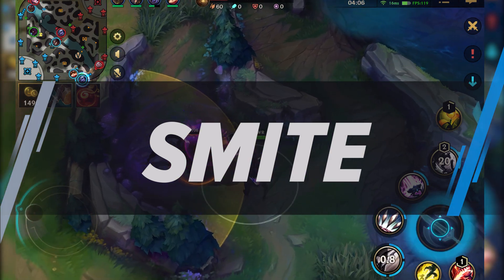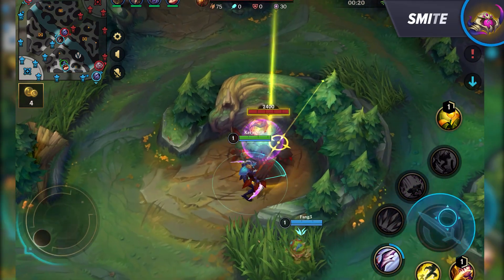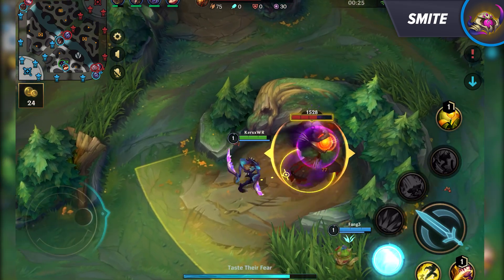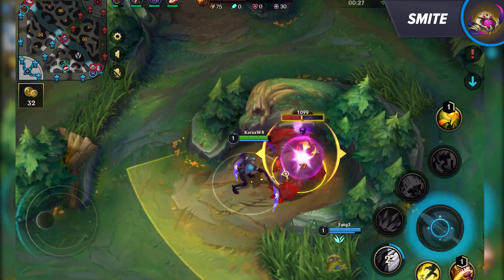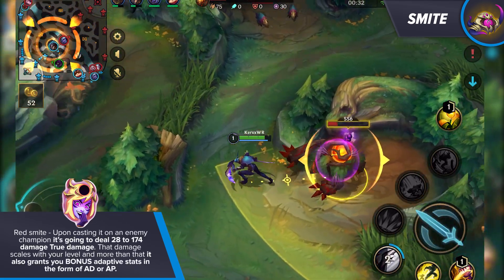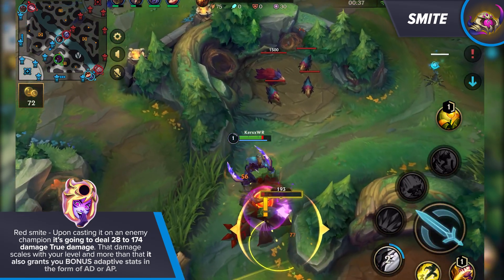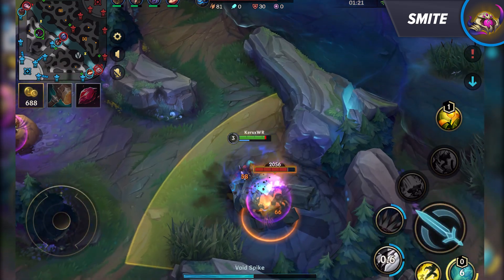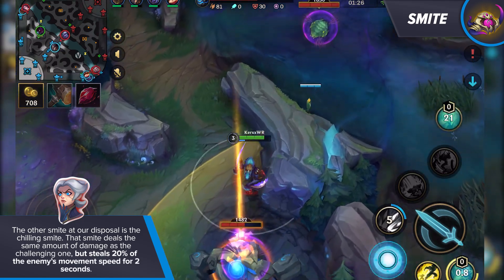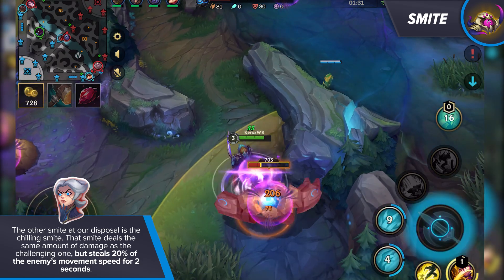Next up is the bread and butter summoner spell for junglers — smite — and it comes with different variations. Using smite four times on monster camps allows you to evolve it into a new type of smite that can also be used on enemy champions. There are two different types of smites. The very first is the challenging smite, or the so-called red smite. Upon casting it on an enemy champion, it's going to deal 28 to 174 true damage. That damage scales with your level and it also grants you bonus adaptive stats in the form of AD or AP.